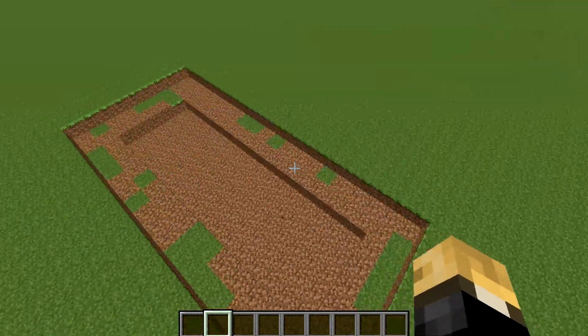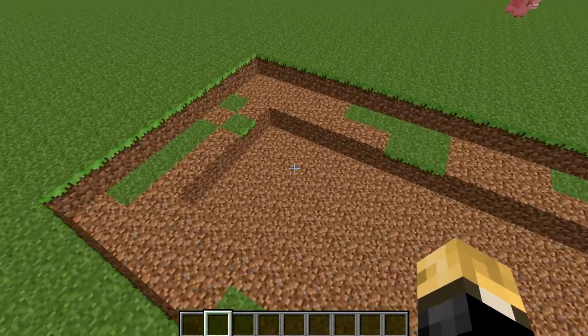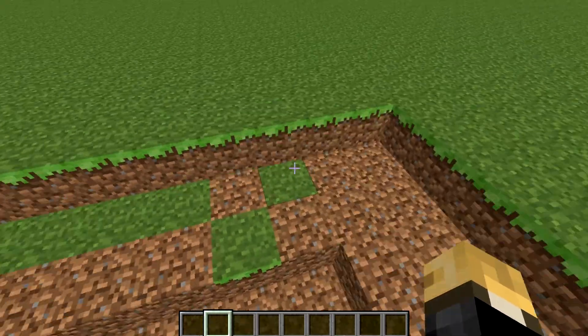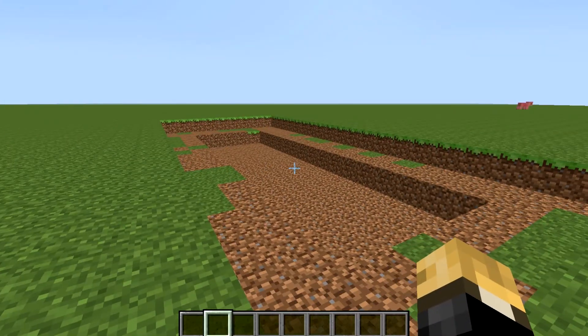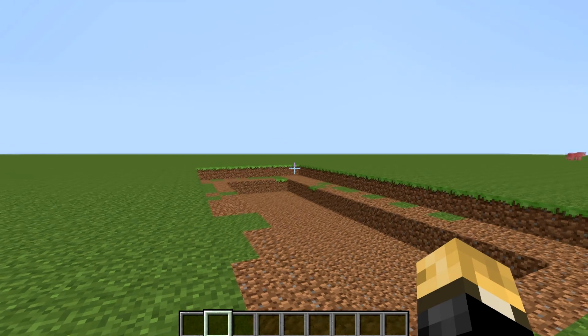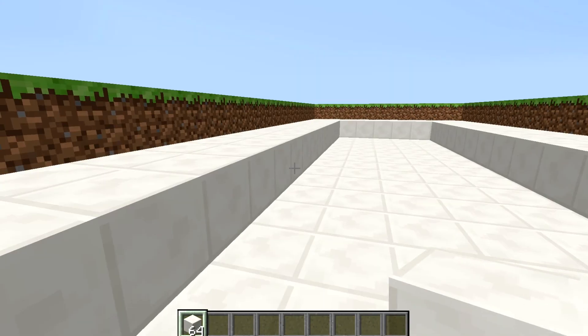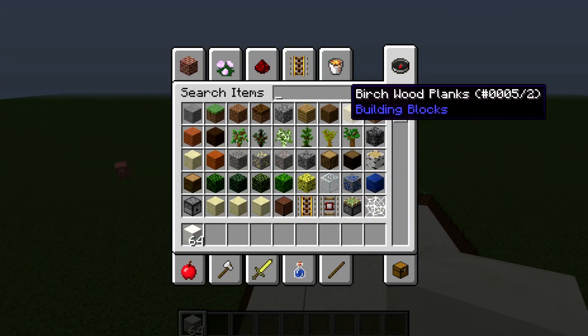Now that you have that all dug out, you should have a shape looking like this. Then what you're going to want to do is make the whole bottom quartz. Now once the whole bottom is quartz, you want to do what I'm going to do. You can do this two ways.